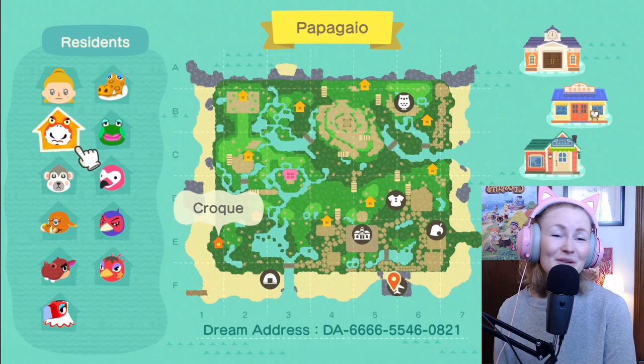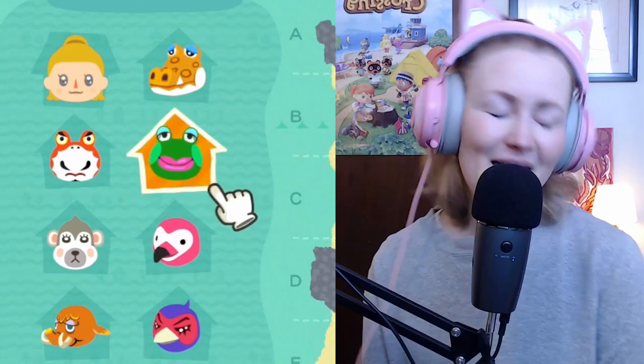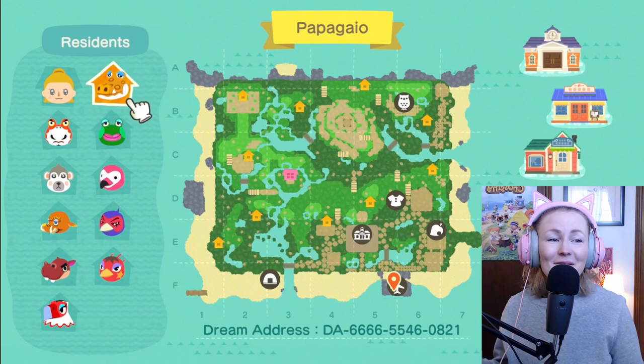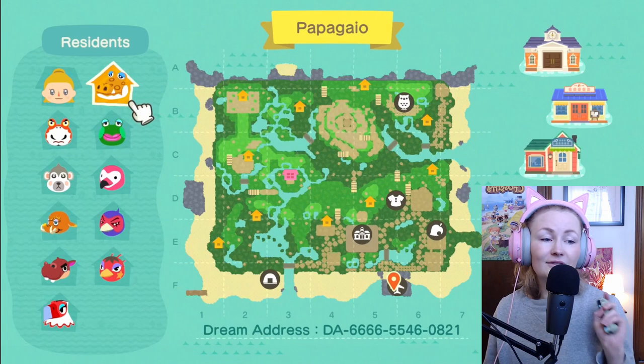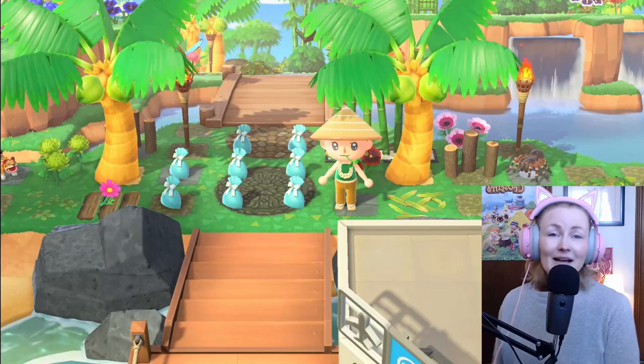Here are the villagers for this island. I have Croak, Shari, Tucker, Biff, Amelia, Rio, Phil, Flora, Jambet, and Alfonso. I could not be happier with this villager lineup — I love the colors of them. We got some small villagers, we got some big villagers, lots of variety, and I am obsessed with it. Jambet will forever be here, which makes my heart happy.